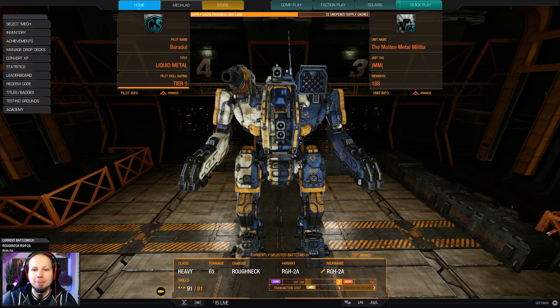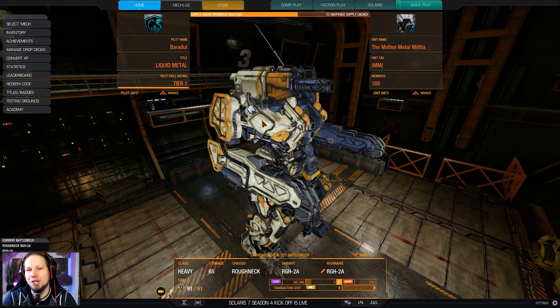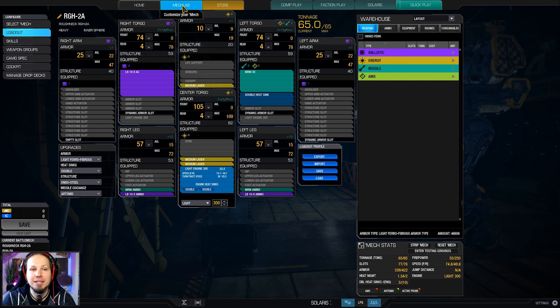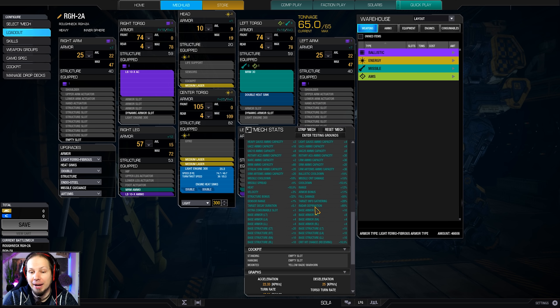Today we are playing the Roughneck, because the Roughneck is actually one of my most favorite mechs in the game. I will show you the build and then the games. The Roughneck 2a variant is super interesting — first because it has amazing armor quirks, and secondly it has amazing structure quirks. Base armor plus X, base structure plus X. So even if you're losing your first layer of defense — your armor — you still have a lot of internals that just hold the mech together, and you just keep punching and keep shooting. Use that mech as a tank and your team will be very grateful.